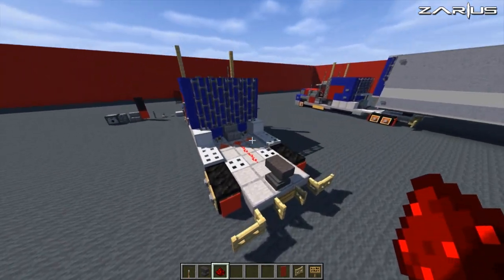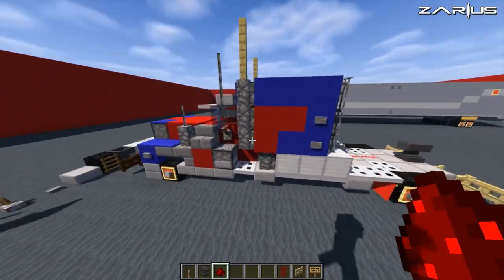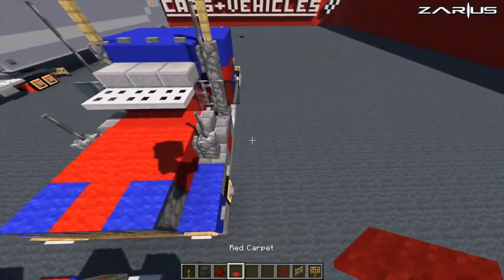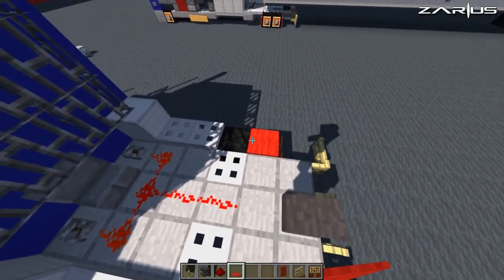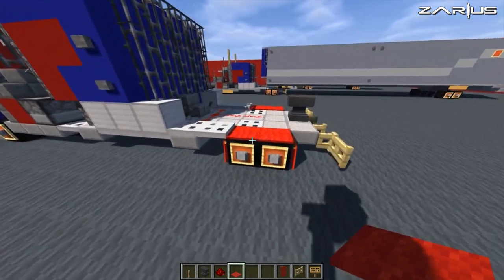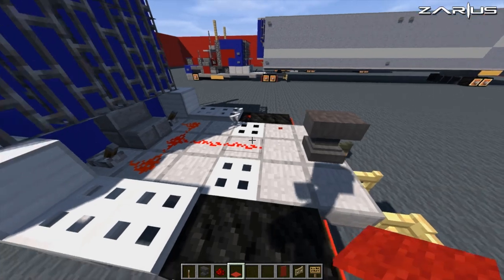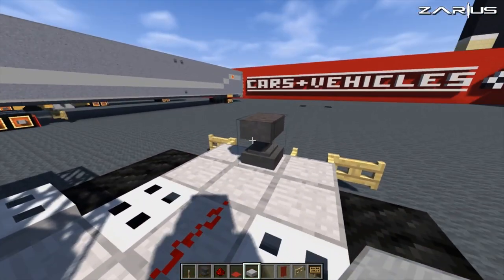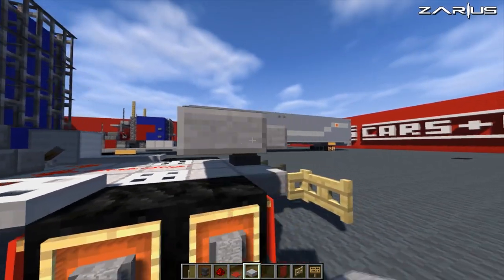So far, ladies and gentlemen, that is Optimus Prime's rig. If you want to just have the actual cabin, what you do is you just grab a bit of red carpet and you can actually put them on top of the actual tires, and away you go. The continuation of the actual trailer is just to remove the carpets, and we grab slabs and connect them to the actual anvil.